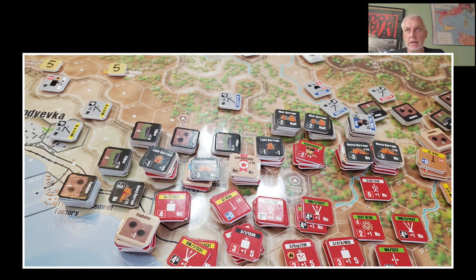Objective-wise, they vary scenario to scenario — it's all VP-based and location-based, and kill bits get you VPs. We tended to focus on kills in this game because we knew we probably weren't going to get very close to a VP hex. I think I got within three hexes of one, but didn't have the backup, support, or artillery support needed to form up some sort of assault to capture a hex. The moment you do that, you just bring the wrath of God down on you with artillery anyway.